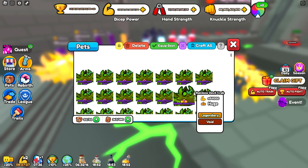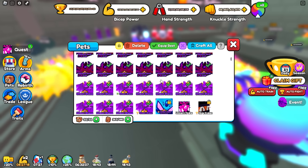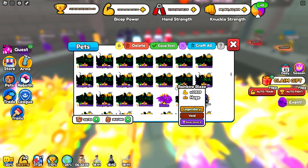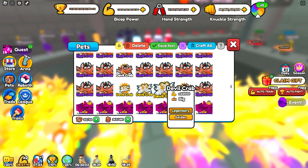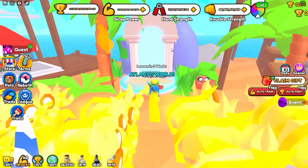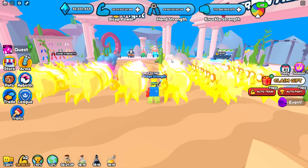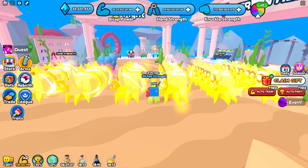If this video hits 1,000 likes, I'll do a giant giveaway on Friday right before the world 5 update. I'll go ahead and work on hatching more of them and make sure I enchant all of them. So that is what we got from spending 150 billion gems in the brand new Atlantis world on our wrestling simulator. That's going to be all for this video — go ahead and leave a like, subscribe, turn on post notifications, and I'll see you all in the next video.